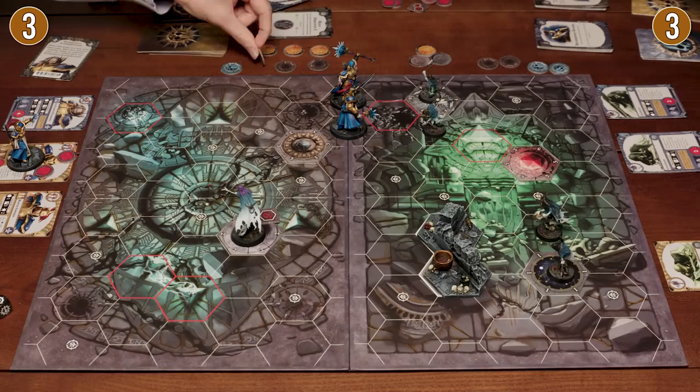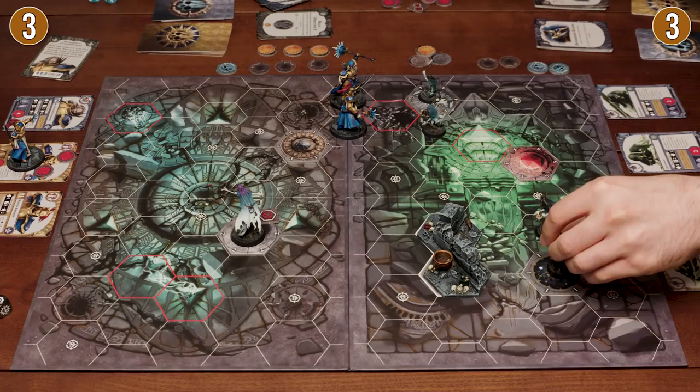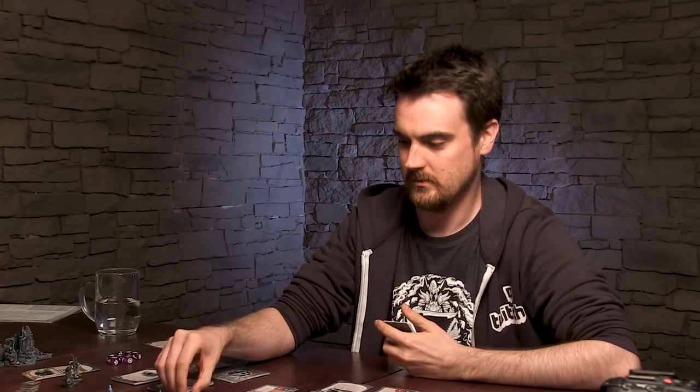I'm going to use Václav the Cruel to order all my Chainrasps to ghost about again. This guy is going to ghost two hexes. This guy is going to ghost away to objective five. And then this guy is going to ghost up here. Ghostly business complete.